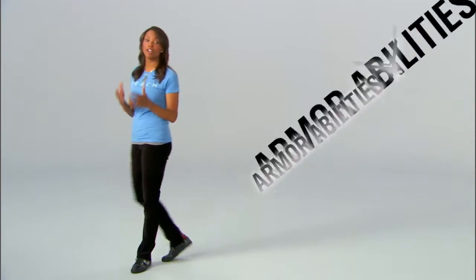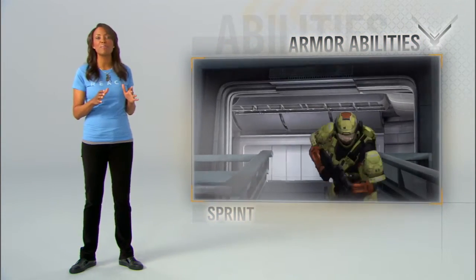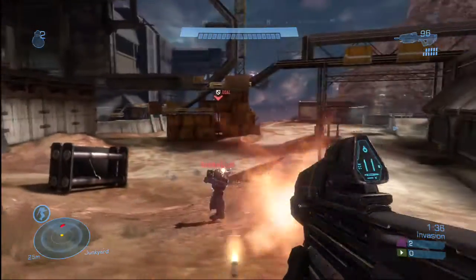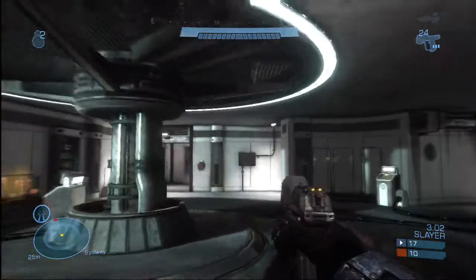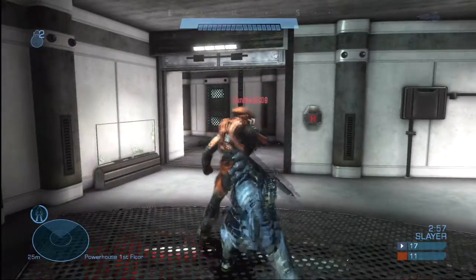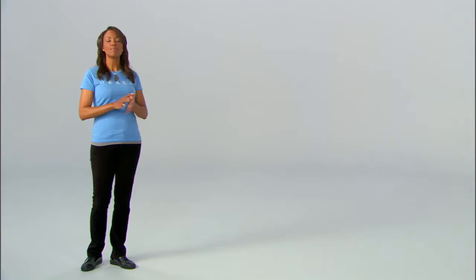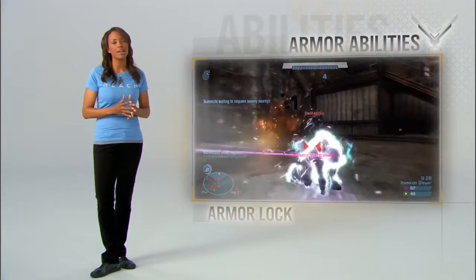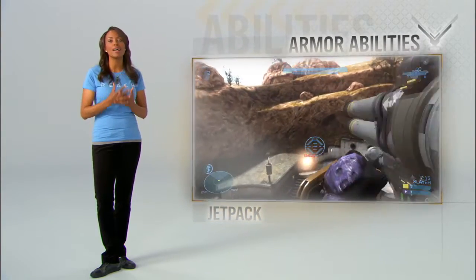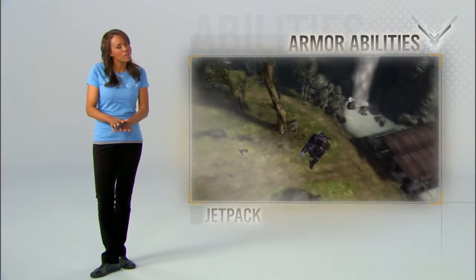One thing that is available from the very start are armor abilities. These are killer. First of all, sprint — you feel the need, Spartan? Get a quick burst of speed. Evade — you know that kind of sneaky bobbin weave that elites pull in campaign? Well, they can do it in multiplayer, too. Active camo — get cloaked. The slower you move, the longer you stay undetected, so sneak it up. Armor lock — when all hope is lost, you get one brief, shining moment of invincibility. And jet pack — fly like a bird and rain death down on your opponents, but just make sure you feather your landing.